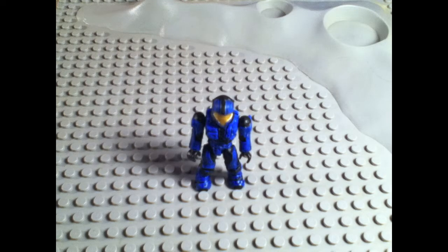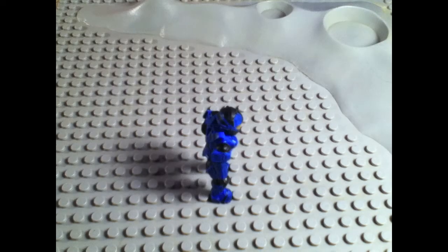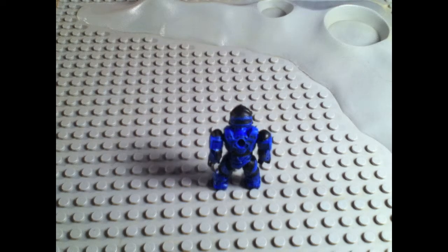Next up is the CQB Spartan who is painted in blue, black, and gold. He also has a peg hole on his back.